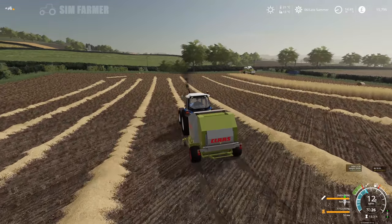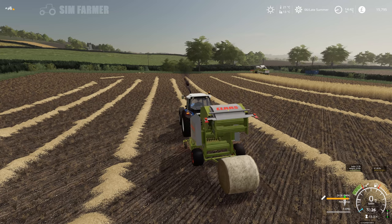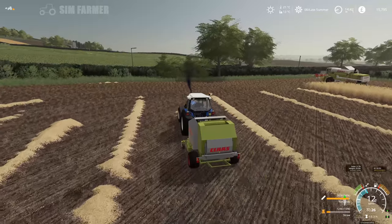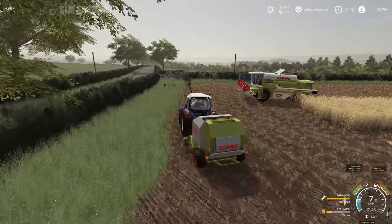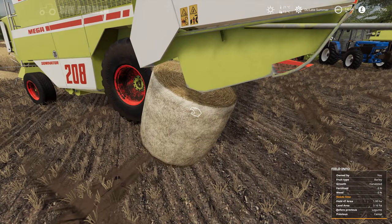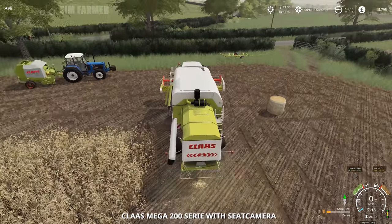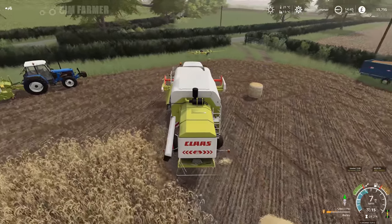We've got our workers stopped because there's a bale in the way - we'll have to go and nudge that out of the way and get this all finished off. The workers drove over the bale instead of stopping - we're going to have to become superman for a brief second. The workers decided to crash into the bale then run off. So we'll just get this reset and finish off this straw.